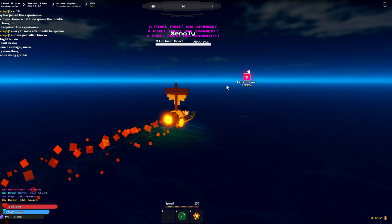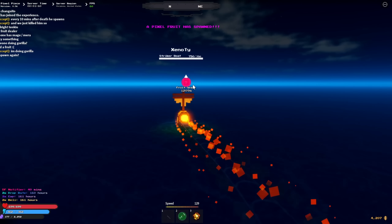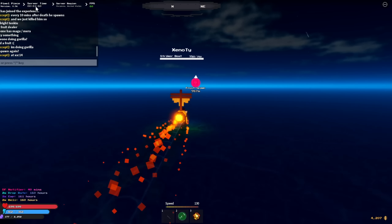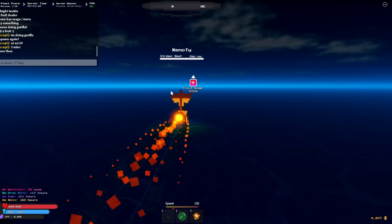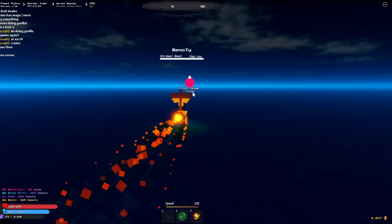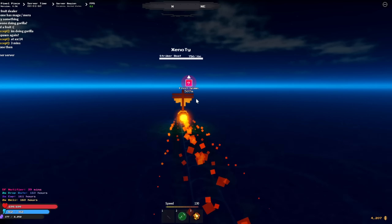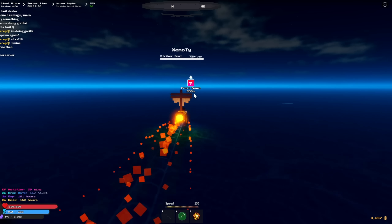A fruit just spawned - it's about a thousand meters from us and the notifier is showing it. Let's see if we can make it there before anyone else gets it. I think it's on Syrup Island. The server time says 160, which is when the fruit spawned. I'm going to show you guys live action of us going for the devil fruit in this public lobby - hopefully it's not glitched.